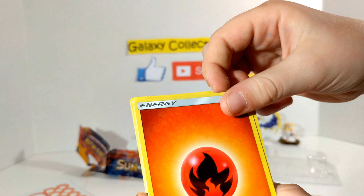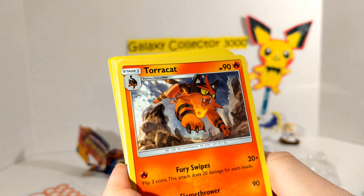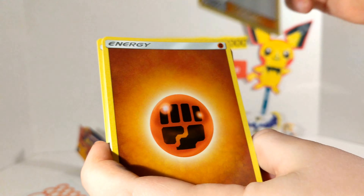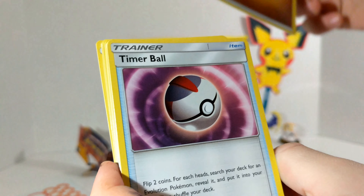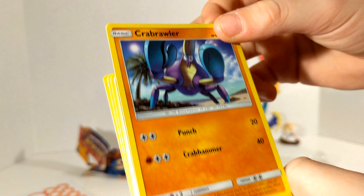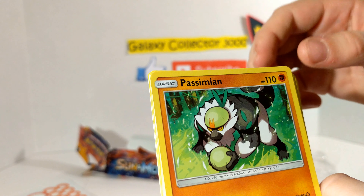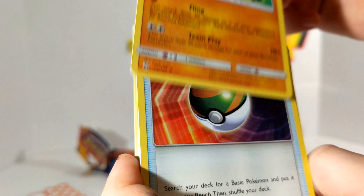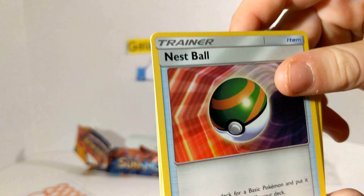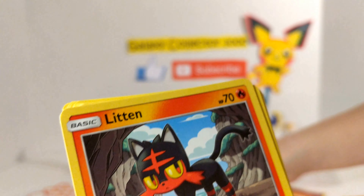A Boldore. A Fire Energy. A Jangmo-o, which is a Sun and Moon card. A Torcat, which Litten evolves to. Lillie is a Sun and Moon card. And Smash Energy. Another Timer Ball. A Crabrawler, which I'm pretty sure is a Sun and Moon card. Potion. Fire Energy. A Passimian, which was that monkey on the deck box right here. Our Nest Ball. Smash Energy. Energy Retrieval. Another Litten.